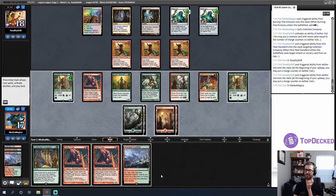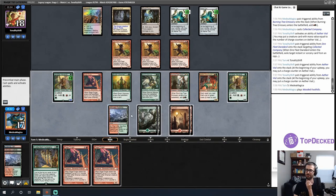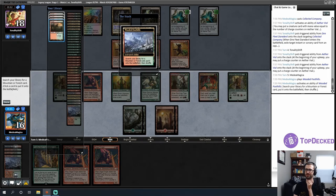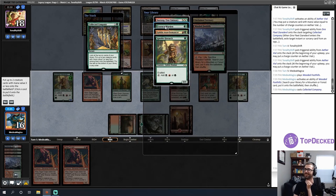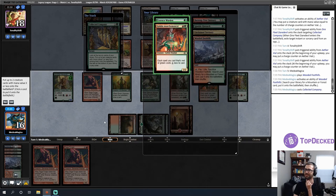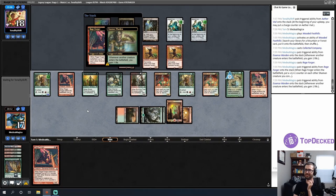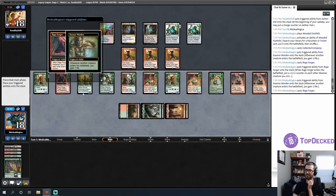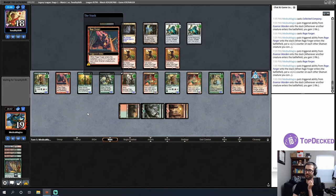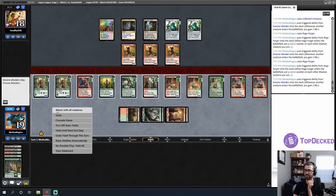I can Coco again and try to hit the Harmonic Prodigy — hitting that or more Goblin Anarchomancers makes everything better. There's probably a degree of greed that is too great and I'm probably doing it here. Off Coco I get Essence Warden and Goblin Anarchomancer — yes, take both! We're going to gain a lot of life. For one mana I play Rage Forger: gain life, put counters on all creatures, then Rage Forger again — counters on all creatures, gain more life — then we go to combat.